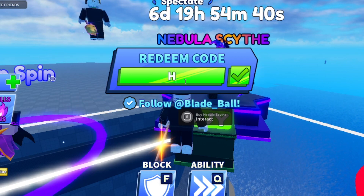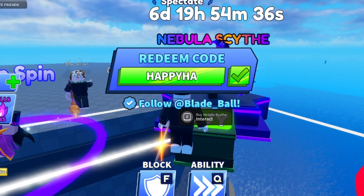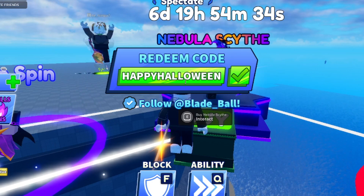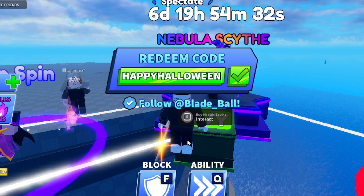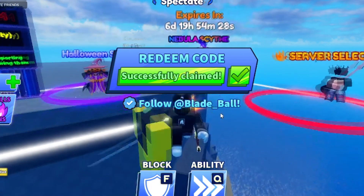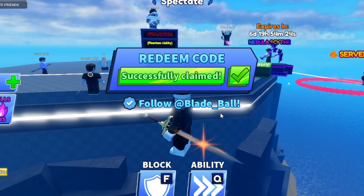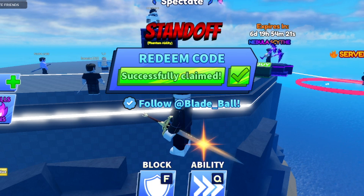The newest code is 'HappyHalloween' — capital H-A-P-P-Y H-A-L-L-O-W-E-E-N. Redeem it — it says 'Successfully Claimed.' Make sure you get it for yourself. Note that it expires in six days.